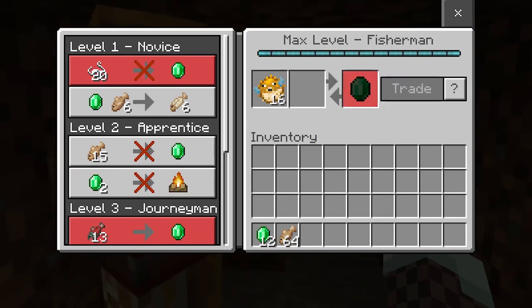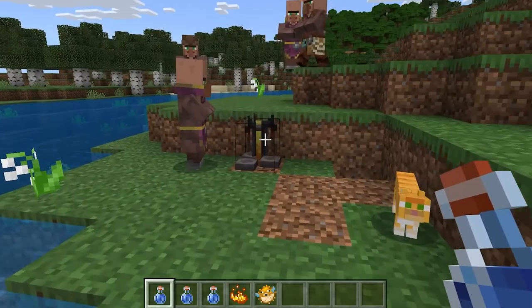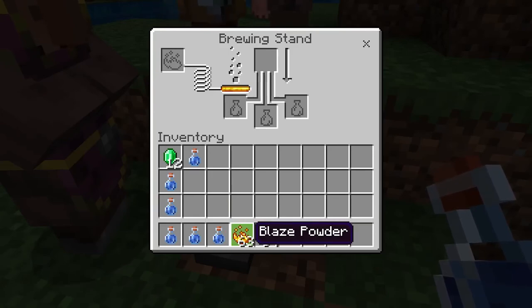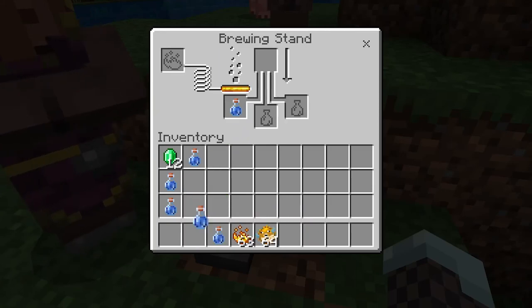Number one: the potion of water breathing. This is most likely the most common use for the puffer fish in Minecraft. When combined with an awkward potion inside of a brewing stand, the player will create a potion of water breathing. This potion is great if the player is looking to raid an ocean monument or build an underwater base.